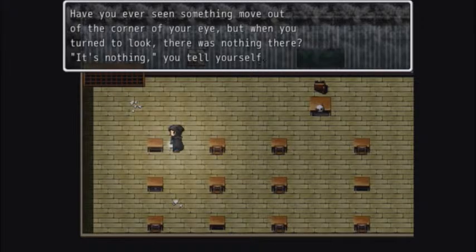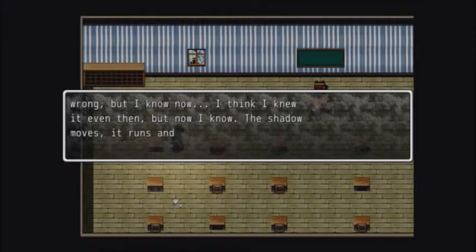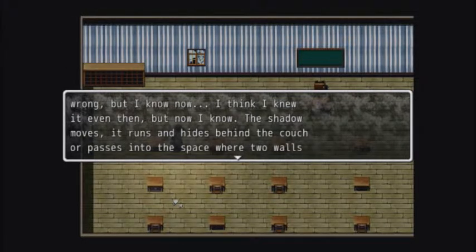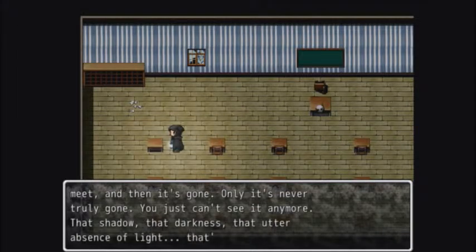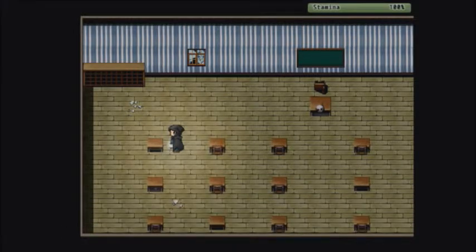'Have you seen something move out of the corner of your eye, but when you turn to look, there's nothing there? It's nothing, you tell yourself. You're not wrong. But I know now — I think I knew it even then. The shadow moves, it runs and hides behind the couch, or passes into the space where two walls meet. And then it's gone. Only it's never truly gone — you just can't see it anymore. That shadow, that darkness, that absence of light — that's us. That's empty too.'